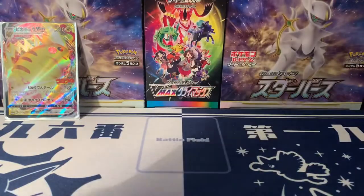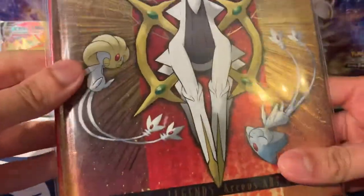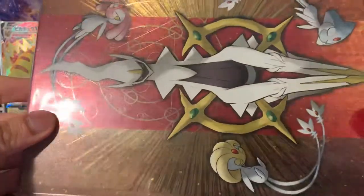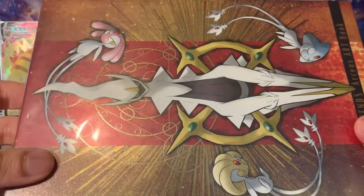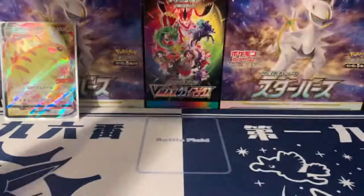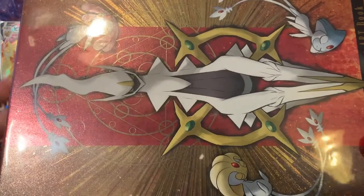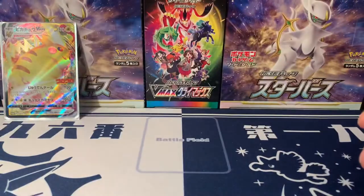There's Bidoof, Rhyhorn, Lucario, Pikachu — this game looks incredible, I can't wait. The back looks amazing too. I'll probably start on Super Bowl Sunday. The reason I got it from Pokémon Japan was because you get freebies as well — it also comes with an art book, which is pretty cool. You can see Arceus, the lake trio — Mesprit, Uxie, and Azelf. I won't open the art book now or I'll spend the whole video on it.